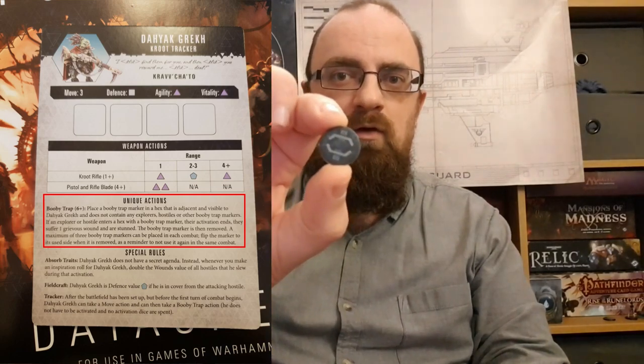So how about Grech's special or unique actions? Well, first of all he can drop booby traps, as any good tracker really should, even including Dutch from Predator. And here is one of the booby trap markers. He drops those on a six-plus. As you read there, it says: place a booby trap marker in a hex that is adjacent and visible to Dayach Grech, and does not contain any explorers, hostiles, or another booby trap marker. If an explorer or hostile enters a hex with a booby trap marker, then their activation ends, they suffer one grievous wound and are stunned. The booby trap marker is then removed. A maximum of three of these can be placed in each combat. Flip the marker to the used side when it has been removed.